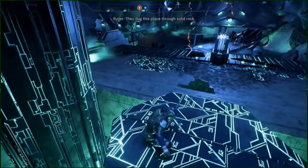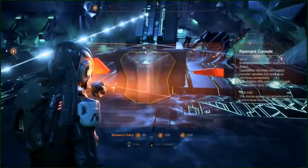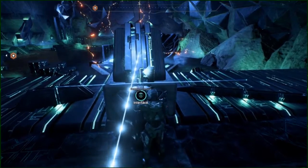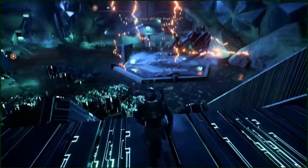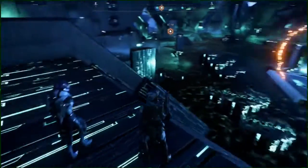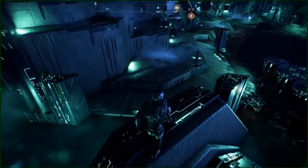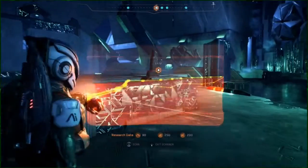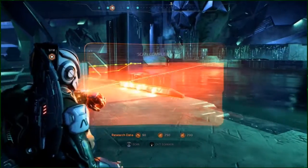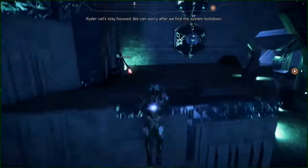This place goes through solid rock — look at the ceiling, those scar things must be bracing it. Looks like a blast shield, that might be handy. Whoa, what's that liquid? Unable to classify. The only way through is down towards it. I'm not necessarily into going into unknown liquid.